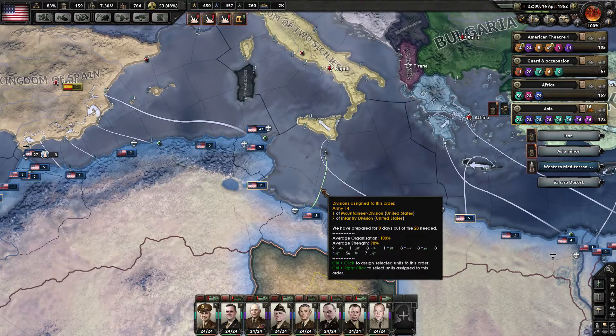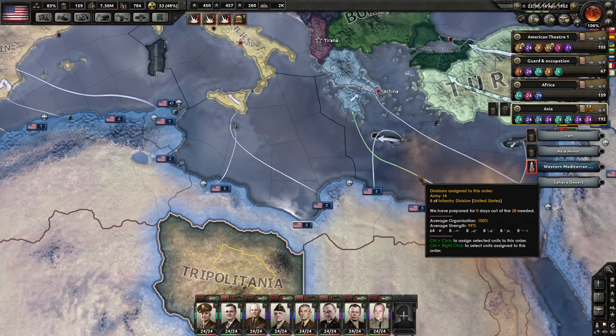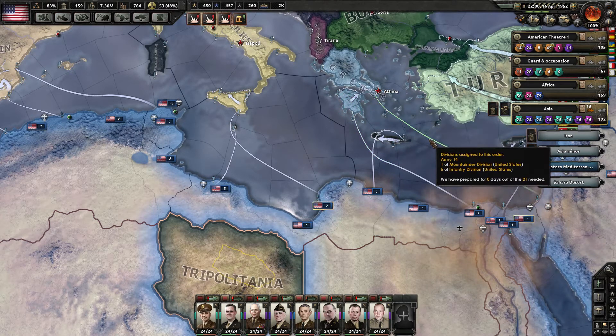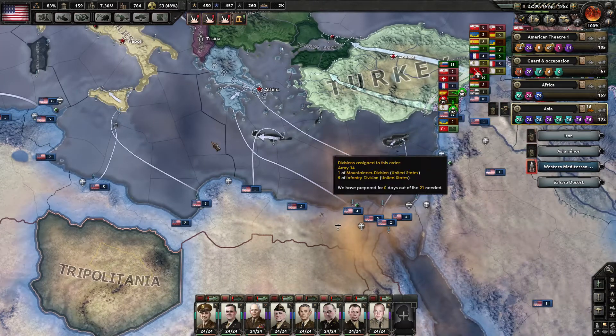Six to eight armies into Malta, eight armies into Sicily. Eight divisions in southern Greece, another eight divisions, and about six divisions into Athens. We're attacking Crete and we're attacking Cyprus.